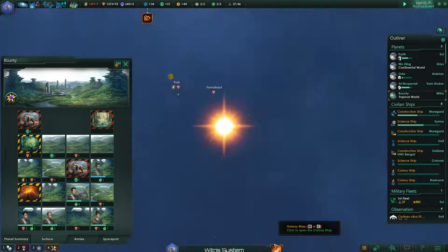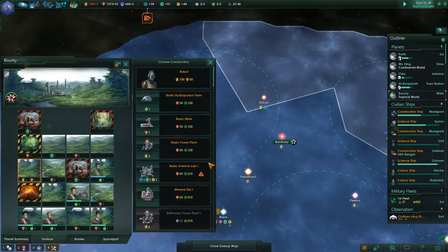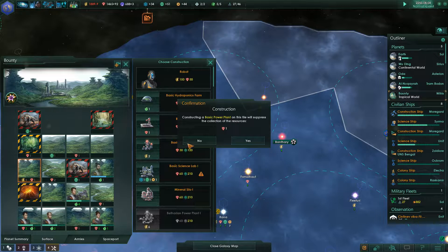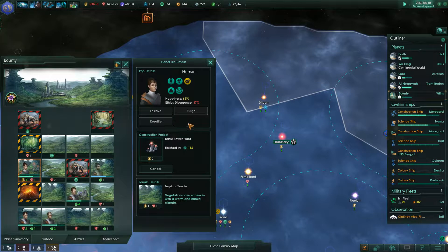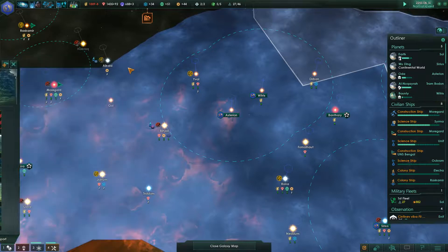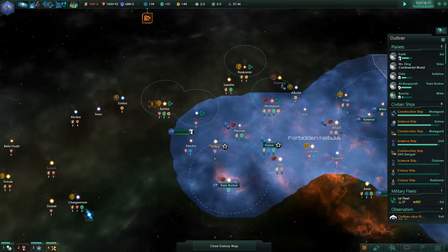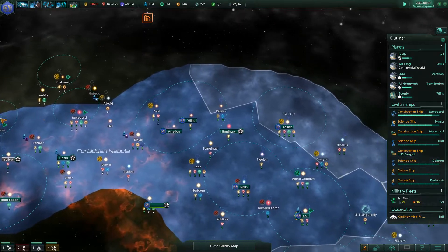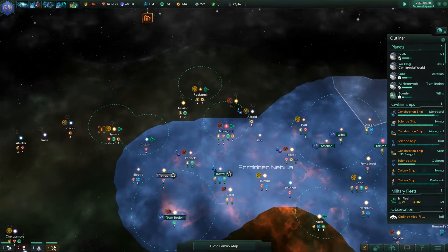We need to clear that bounty. You're kind of tucked in here, you're looking good but you've got no real energy. Actually what we could do - there's plenty of food here and we've got loads of minerals, so let's build a basic power plant here. I think we can move you up. It's the energy situation that I really want to be able to manage.